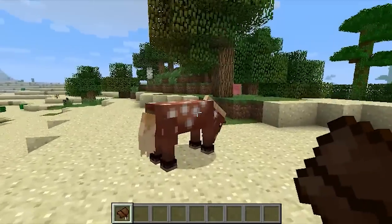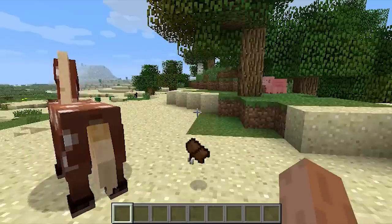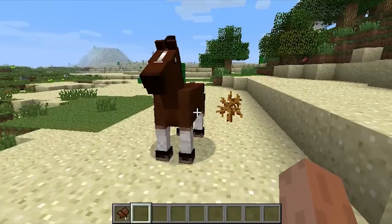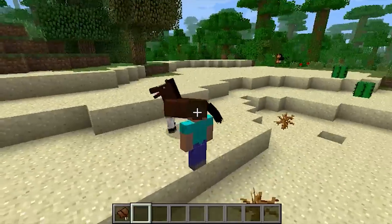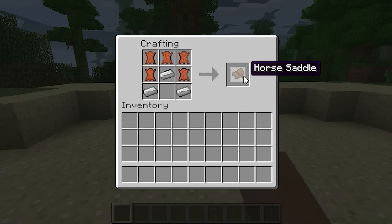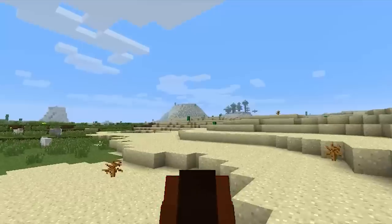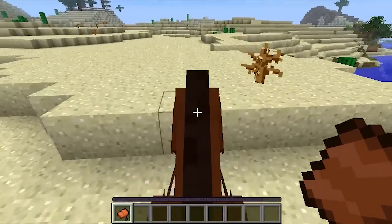Horse saddles were items added in Snapshot 13w16a during the development of 1.6, which was the update that added horses to the game. Horse saddles worked exactly the same as regular saddles but only exclusively for horses. Taming a horse was required before putting a horse saddle on it, and the horse saddle had a crafting recipe using 5 leather and 3 iron ingots. However, horse saddles were later removed in Snapshot 13w18a and normal saddles were used for horses instead.